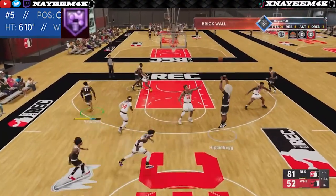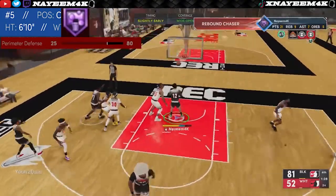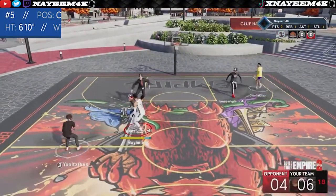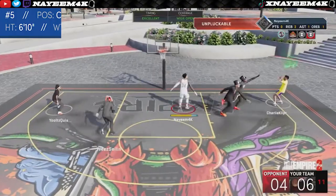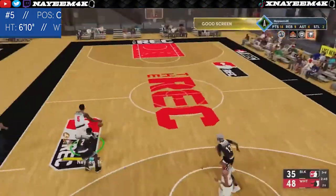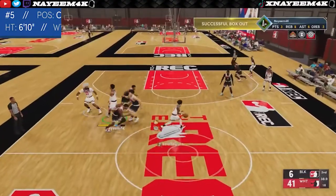To add on to this player being 6'10, this player also gets an 80 perimeter defense, so you're literally going to be 6'10 with max wingspan being able to guard ball. With this build you can literally do everything in the game — you can contact dunk, shoot, dribble and speed boost, play defense and get rebounds at a high level. And this is probably the best Giannis Antetokounmpo build on YouTube that you're going to find.